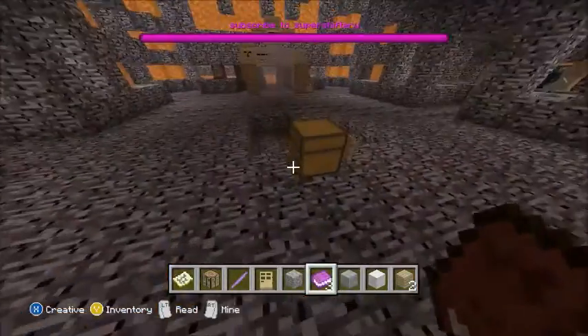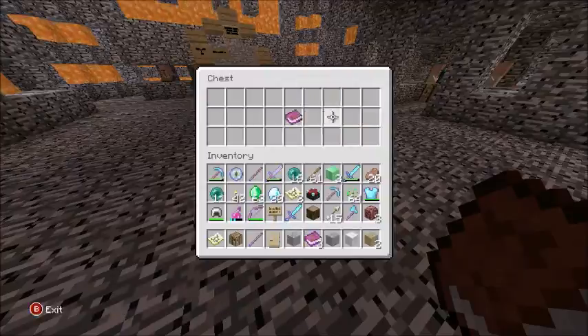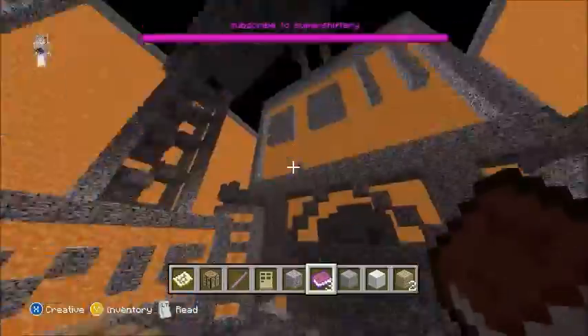When you spawn in you will see a book in the middle, and you will also see Buy, VIP, VIP, and Sell signs.